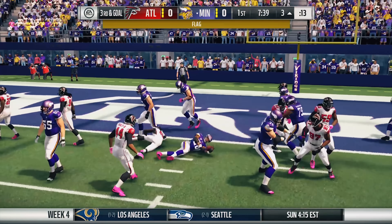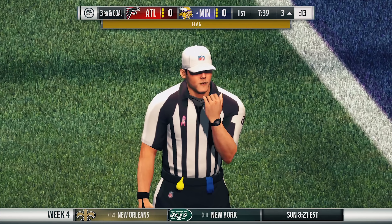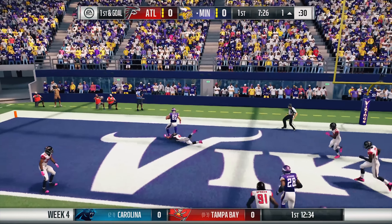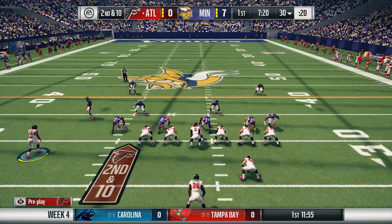After a couple of run plays are shut down on 3rd and goal, we stop AP from breaking the plane, but the ref throws a penalty flag — it's a face mask on the defense. So they get a brand new set of downs, Bridgewater comes back and makes an easy completion for a touchdown to his tight end Rudolph, and just like that they're up 7 to nothing.